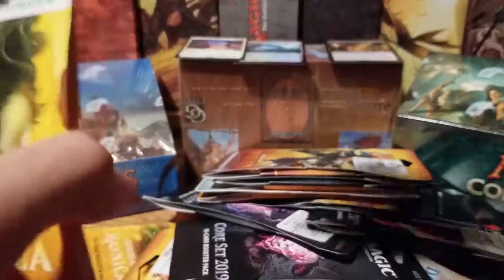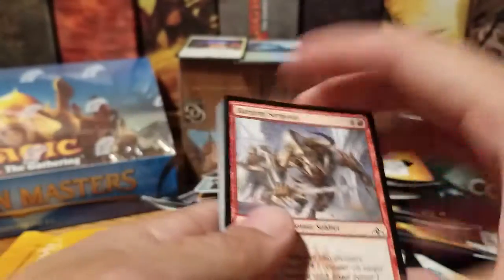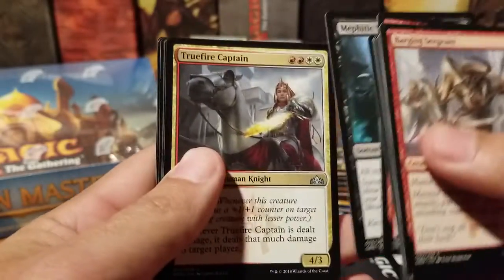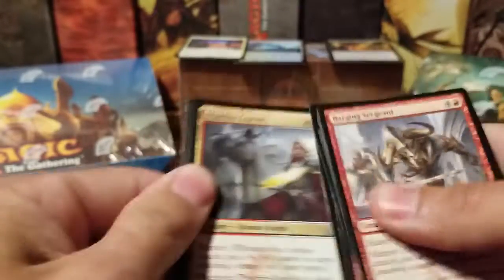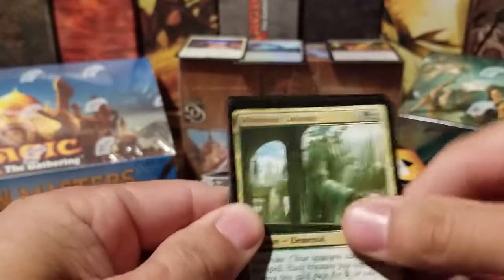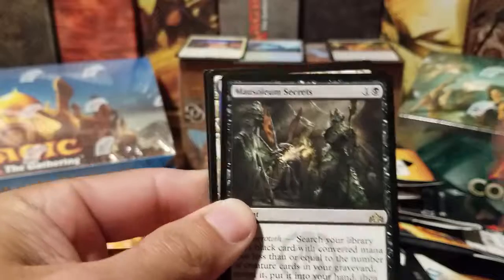Ravnica. Teferi would be nice to pull out of Dominaria — I don't have one of those yet. Of course, Nicol Bolas from M19. Assassin's Trophy, Doom Whisperer from Guilds, Command the Storm, Truefire Captain. What do we got? World Soul Colossus, Plague Crafter, Mausoleum Secrets.